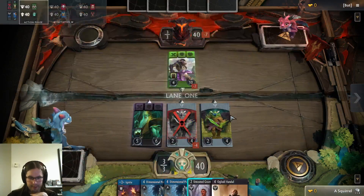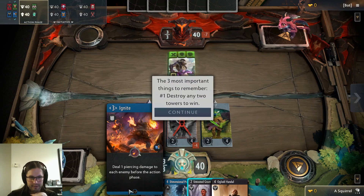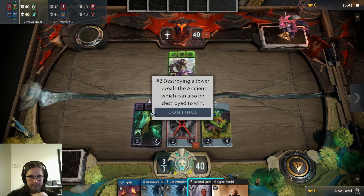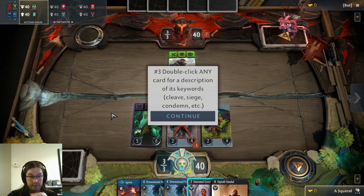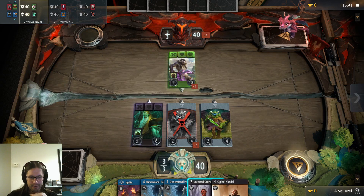What have we got? Do one piercing damage to each enemy before the action phase — that seems amazing. The three most important things: number one, destroy any two towers to win; number two, or destroy the same one twice. Double-click any card for a description — cleave, siege, condemn, etc.